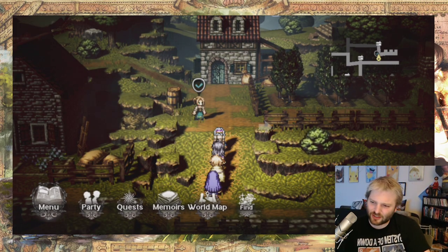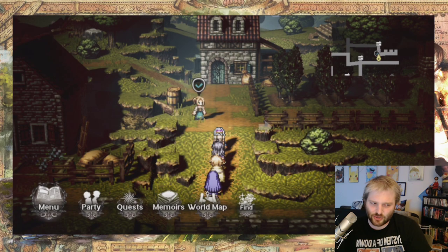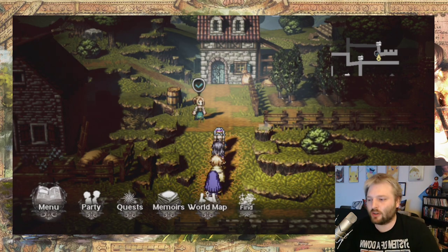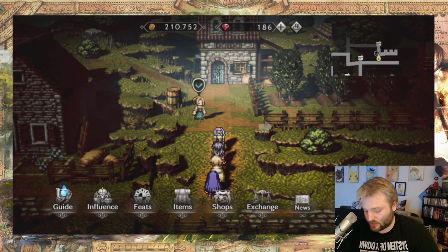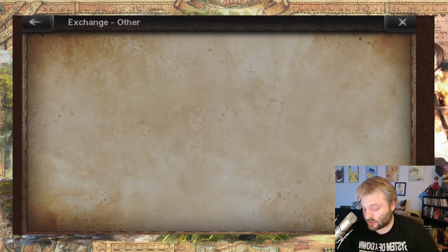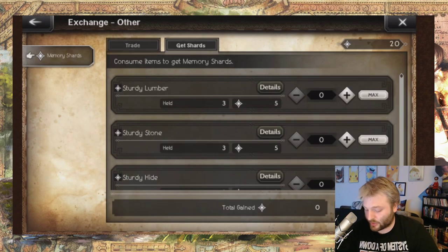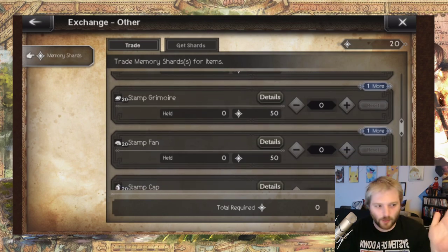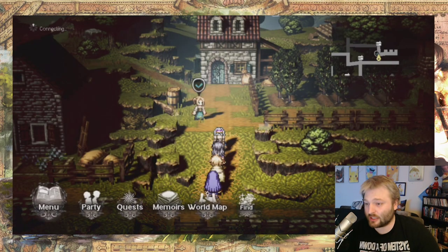You get 20 a day from Daily Quests — 20 memory gems or whatever they're called. I think you can get them from pulling too, though I might be wrong there. You can also get it by going to the exchange and trading in under 'Other.' You can go here and exchange your resources — your lumber, stone, and hide. You need 90 to get the nut farm manual.